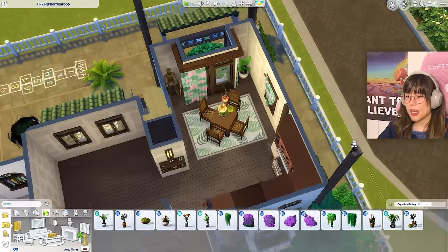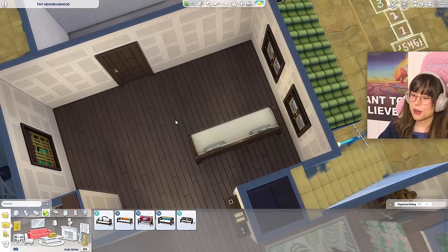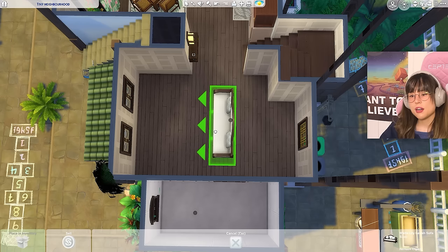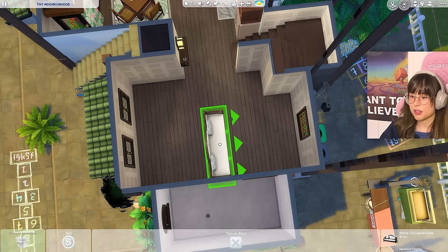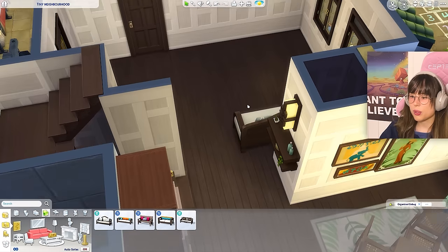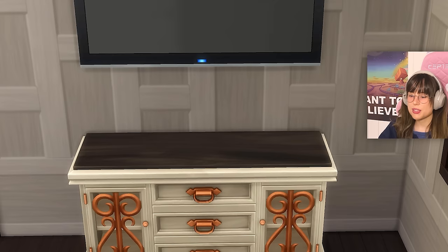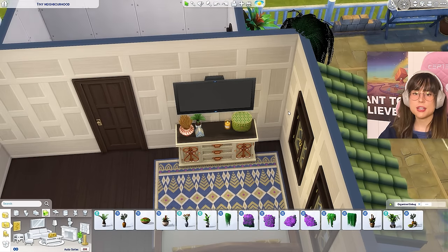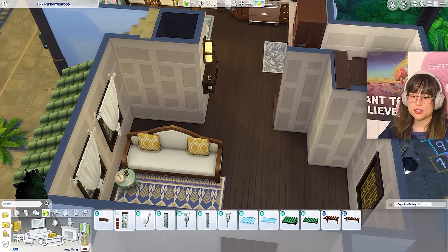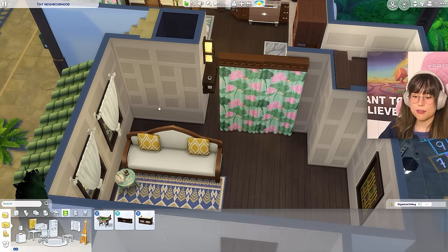Placing the couch where I want it, adding a carpet, TV, and TV table with nickety-knacks. For the awkward spot, putting up curtains maneuvered with tool mod. Looking for a bookshelf — none in the packs, so going base game. The curtain trick for the couch spot is not my favorite but it needed to be done.